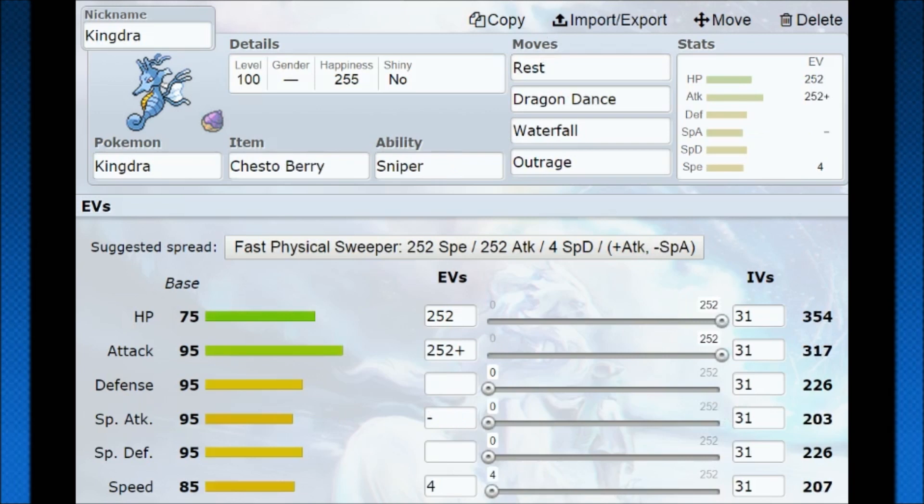People can also run Dragon Dance Chesto Resto — some of the crazier sets I've seen at tournaments. You go with a lot of HP bulk, a lot of Attack, and then go for Dragon Dance. Dragon Dance once, Dragon Dance twice, Chesto Resto to heal up, and now you're ready to sweep. Dragon Dance then Rest, Dragon Dance again, and now you're going to be faster than everyone. Waterfall and Outrage give you great STAB coverage, huge amounts of hits coming, and a lot of damage because your Attack is going to be doubled.